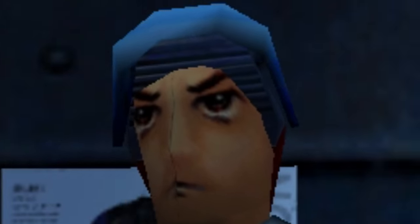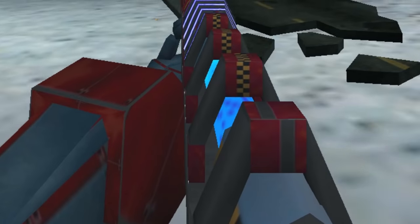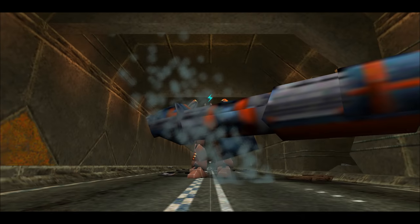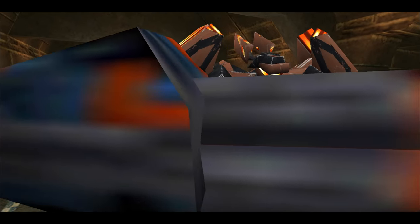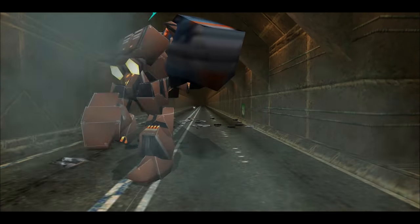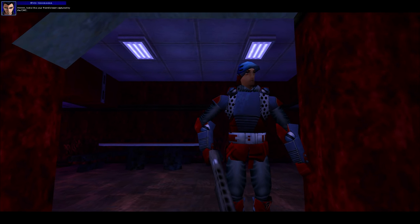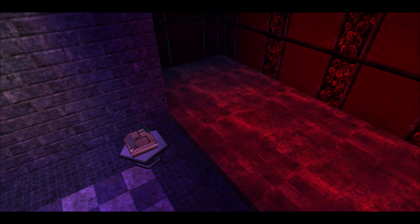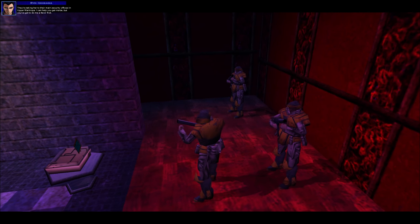There's something a little different about the characters' faces, but I'll come back to that. Certain weapons have nasty texture seams, and there's some stuff that looks downright bad even for the time. Shogo was the first game in the LithTech engine, which would be developed for Monolith's later games like No One Lives Forever, FEAR, and even Shadow of Mordor. Compared to its competition at the time like Quake 2 and Unreal, it's a pretty good-looking game.